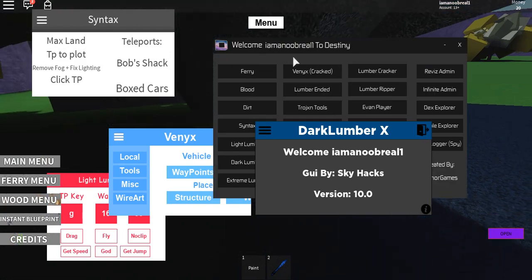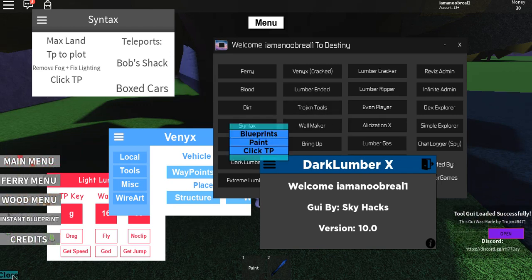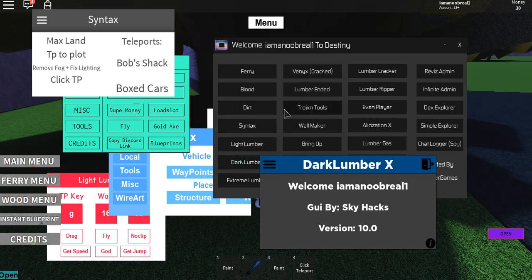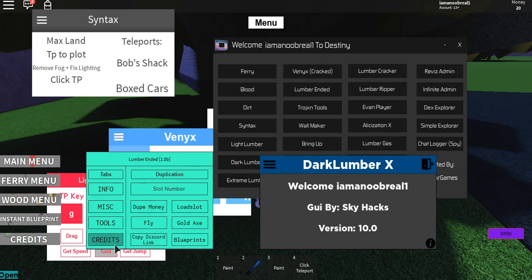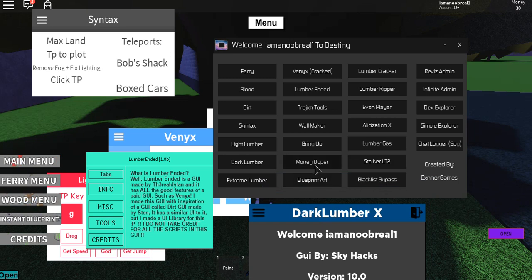Let's execute one more. There's way more to go through. We've got Troge — it has tools, blueprints, paint, CP, and that's basically it for that one. Then there's Lumber Ended — I'm crediting this one as well. That's Lumber Ended. Then we also have money duper, blueprint art, and Lumber Cracker.